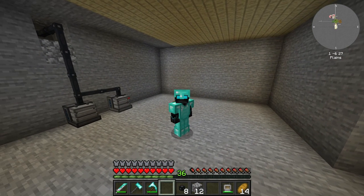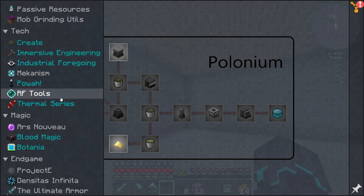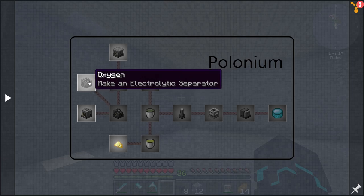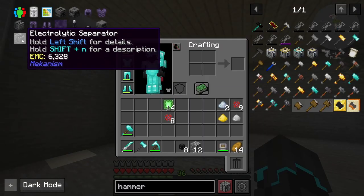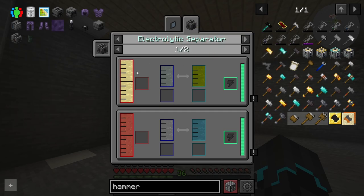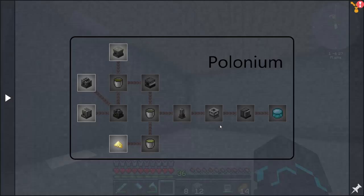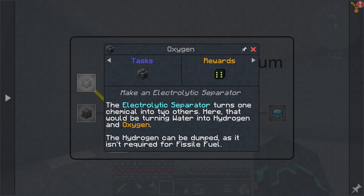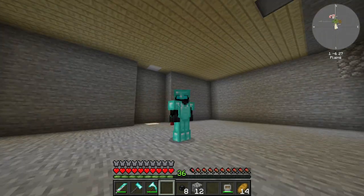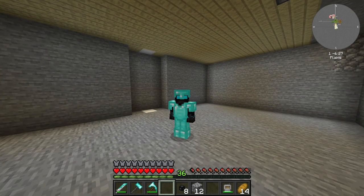I just realized there's another machine we can make, thanks to the Mekanism quest line: the electrolytic separator. What this does is turn water into hydrogen and oxygen. The oxygen is what we'll need for the purification chamber. So instead of using flint, we can use this machine which basically just runs on water.